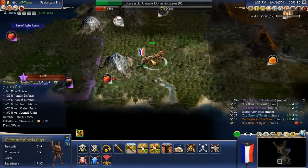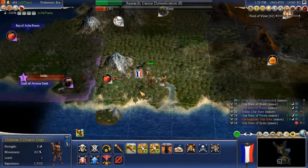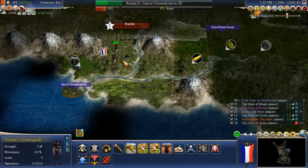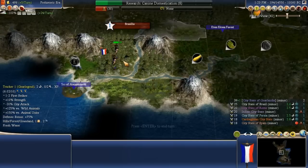Let's be careful about the desert up there — we do still have a bunch of desert tiles that we don't want to be running into. We're going into canine domestication — and there's the wife, I've got to take that one and then I'll be back.